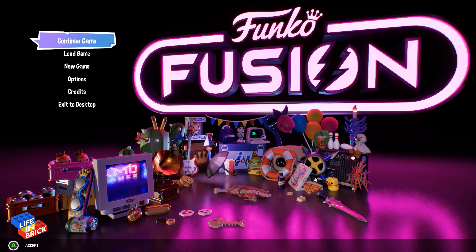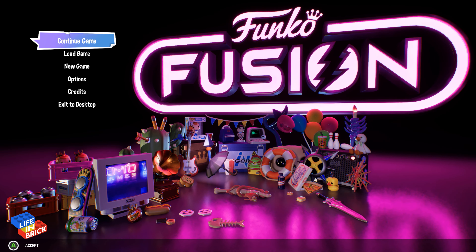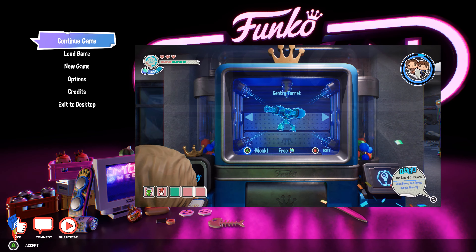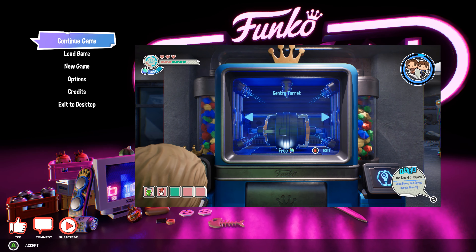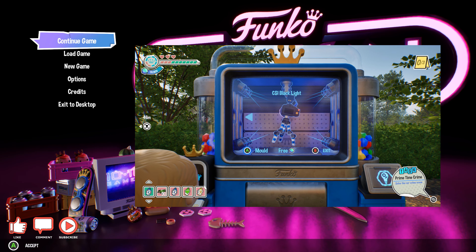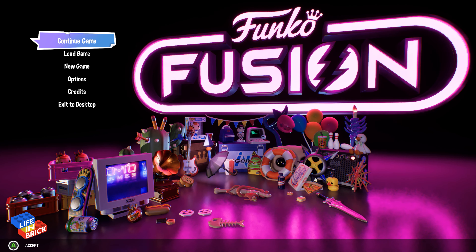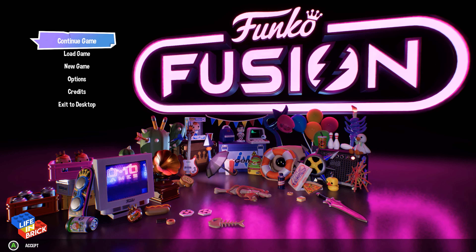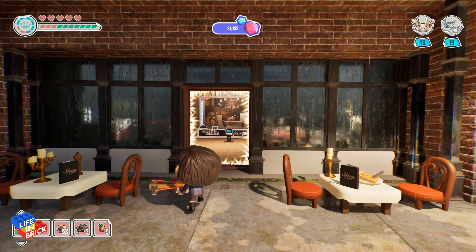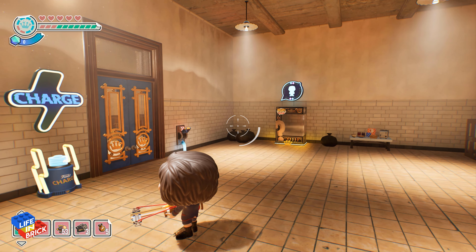That being said, if you just want to do the absolute bare minimum to unlock this franchise, you're going to need a turret, which you get from playing through the first level of Battlestar Galactica, and a CSI camera, which you can get on the first level of Hot Fuzz. Once you've done that, the level you're going to find this cameo door on is the first level of the Umbrella Academy. You'll need Five and Allison, but that's part of the standard story anyway. Get everything unlocked and then we're going to jump onto the level, which is called House Hunters.